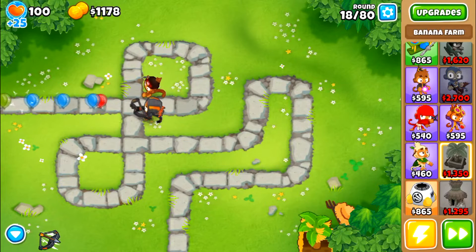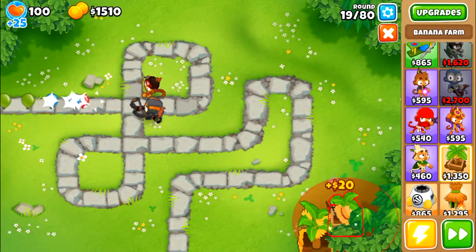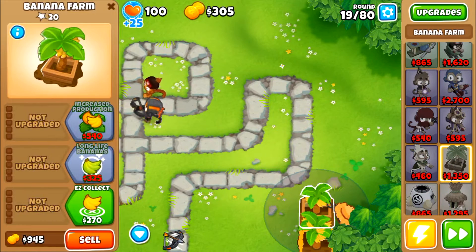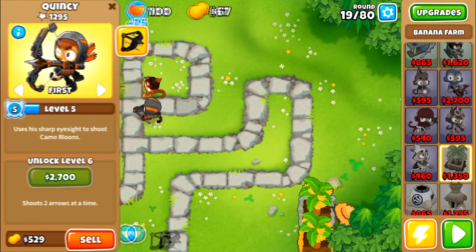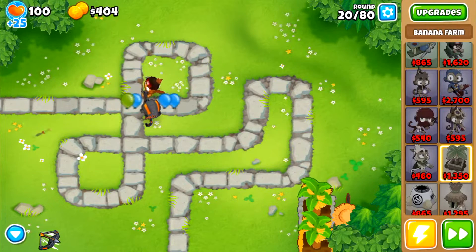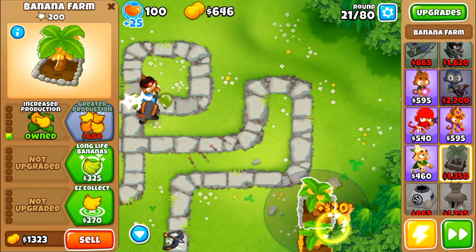Quincy and this one triple dart monkey that you upgrade will allow you to get really far in the rounds — almost all the way to round 30. But I will be adding a wizard monkey to get the leads that come by later. We get up the second one here at round 19. You just upgrade this right to a 2-0-0, very quick, very easy. You should be able to get up three or four of them by round 30, which is the goal.